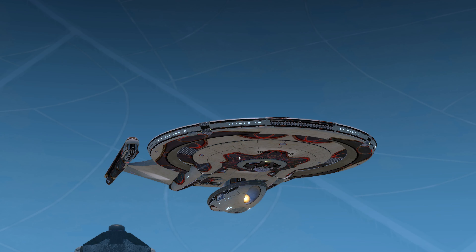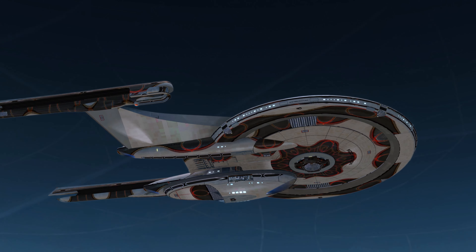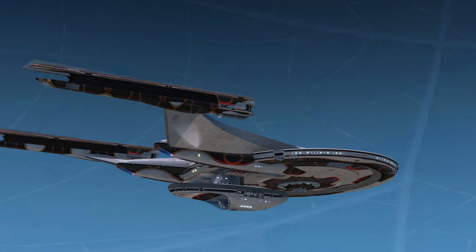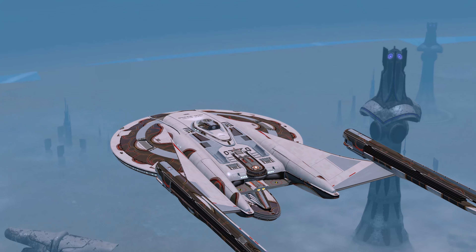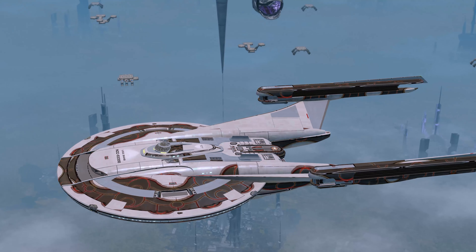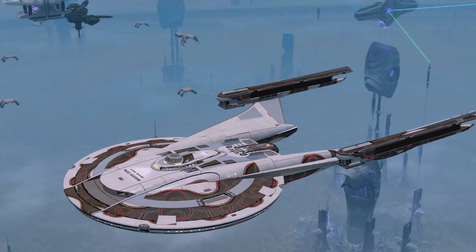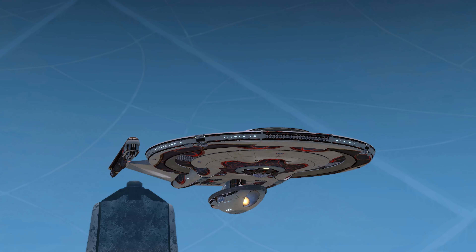Here is the Tier 5 Iconian Shield Array. It's looked worse on other ships — that's the only good thing I have to say.